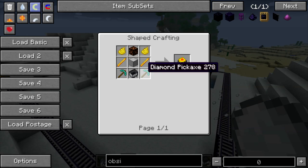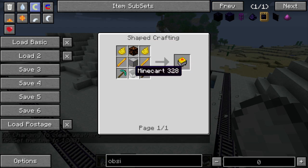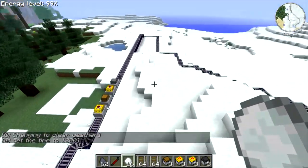The track relayer cart is another fairly expensive recipe, but at this point, if you have an expensive track setup, then you're probably not going to be too hard off for the resources to make it.